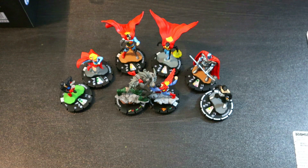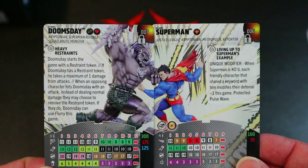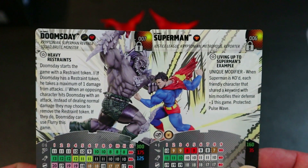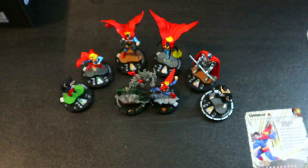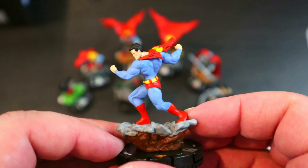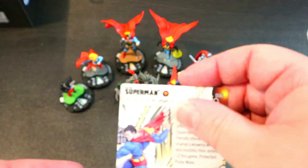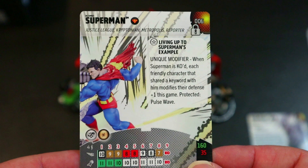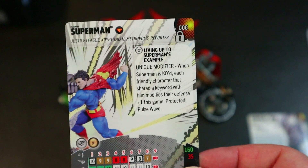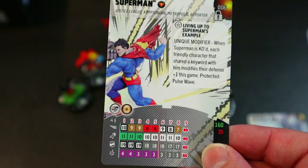Last but not least we've got Superman and Doomsday — and I love how the cards line up to show them punching each other. I just saw them preview this at Worlds a couple weeks ago. This might be my favorite Superman now. His Living Up to Superman's Example unique modifier: when Superman is KO'd, each friendly character that shared a keyword with him modifies their defense plus one for this game — protected from Pulse Wave.